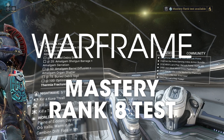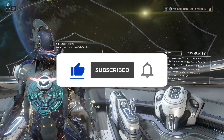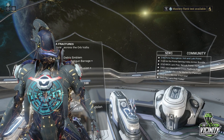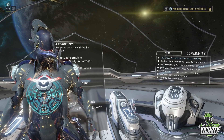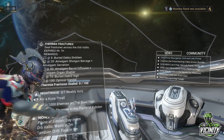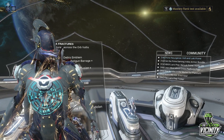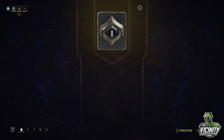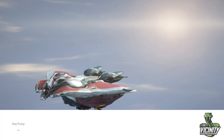Hey Tenno, you're here for the mastery rank eight test. This one's a parkour and shooting one, so you want a good secondary because that's what you'll be using to fire at some red balls that make the next platforms appear. Don't use the Stug like I did the first time — it doesn't work. You want something that fires precisely and reloads relatively quickly in case you need to reload.